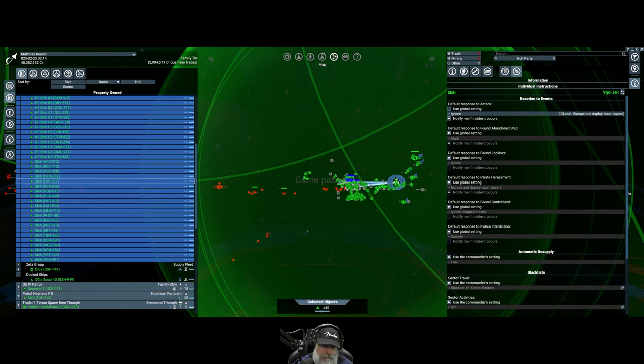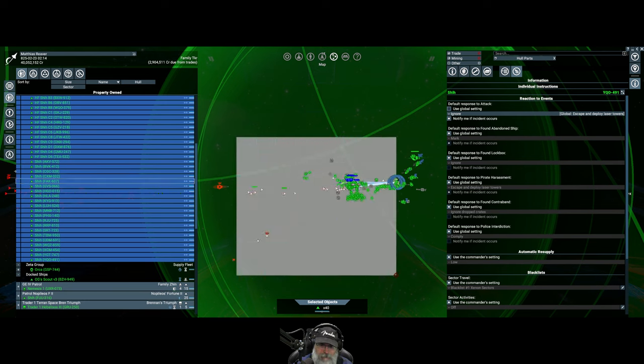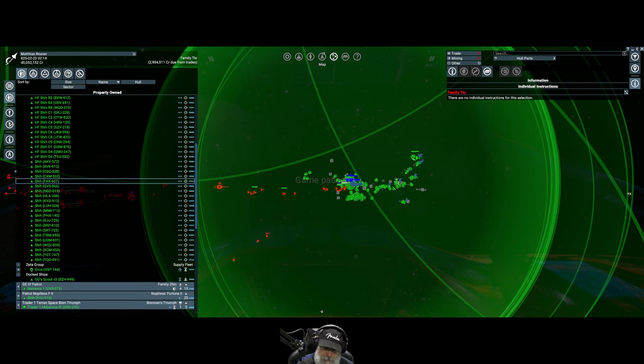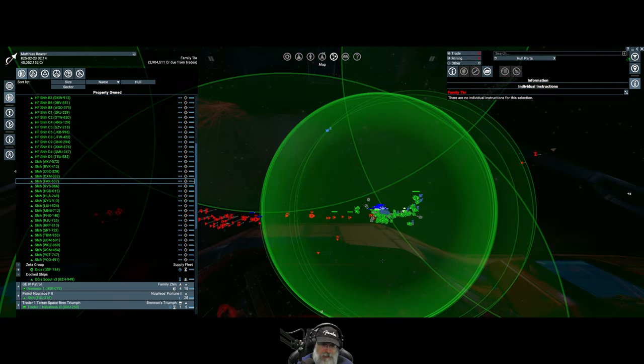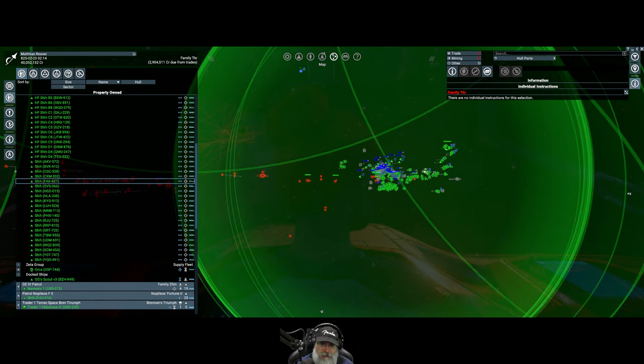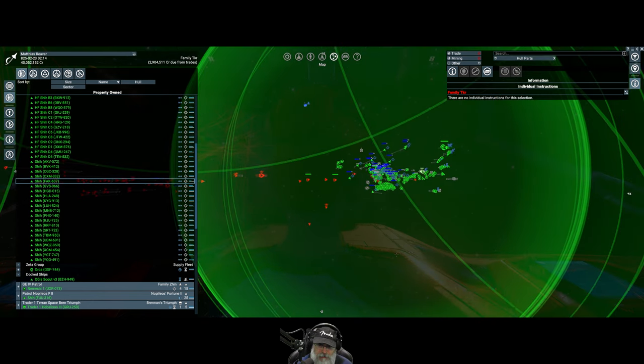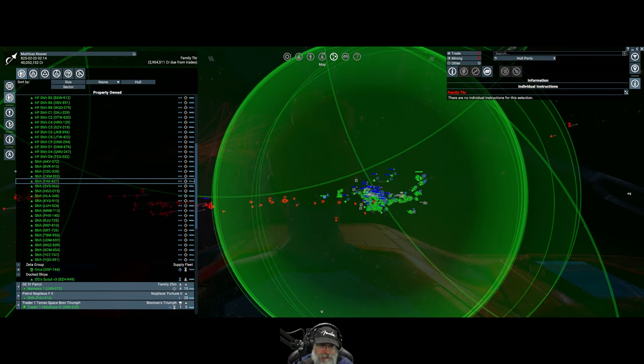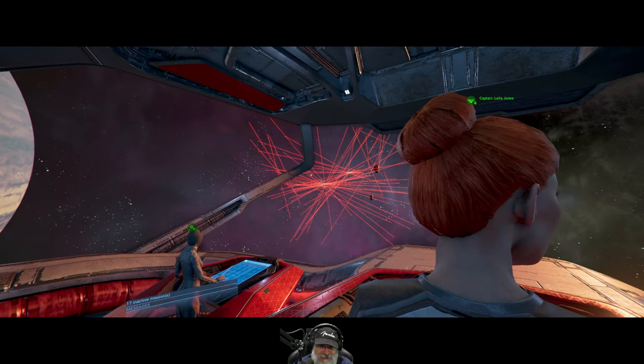We're going to take our fighters and have them attack multiple objects. The goal here is to keep them with me and with the cluster of laser towers, because if I put them on intercept they're going to get too far out, get separated, and get killed. We don't want that to happen. Look at the light show from the laser towers - that is amazing! The fourth of July!